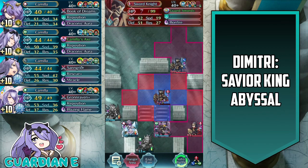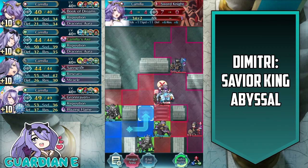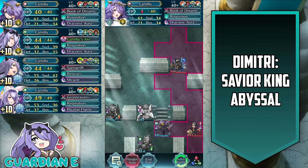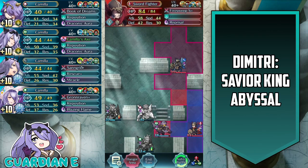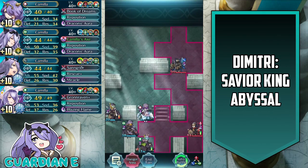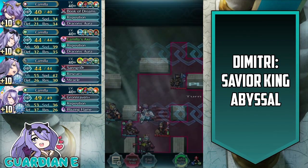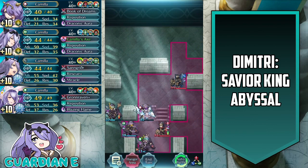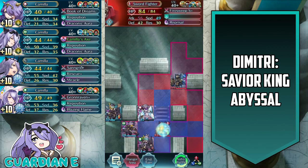The sword knight over here — we're going to finish the job against him with adrift Camilla. She took him down to 7 HP earlier, and now she's going to finish the job. At this point we're just going to fall back out of the range of the sword fighter so we can regroup and do the damage we need to take him out. Don't really have to worry about the lance fighter way up here by his lonesome, because it's going to take him a long time to reach us.